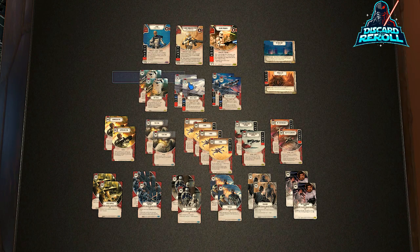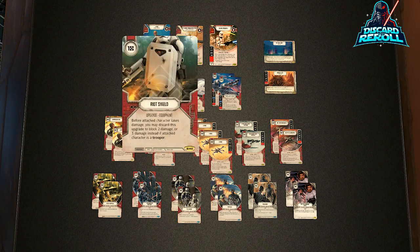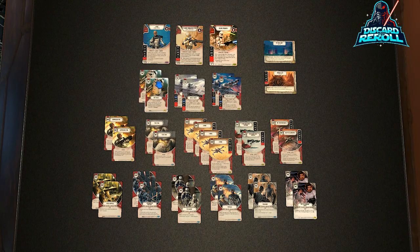Moving on to upgrades. The card I'm super excited about, specifically in a trooper build, is Riot Shield. It's basically an Armored Plating from the previous Awakenings block. It allows you to block up to two damage dealt to whatever character this is on, but if it's on a trooper, it blocks up to three damage. So two copies give us six damage blocked total for a two-resource investment, which I think is well above the curve.